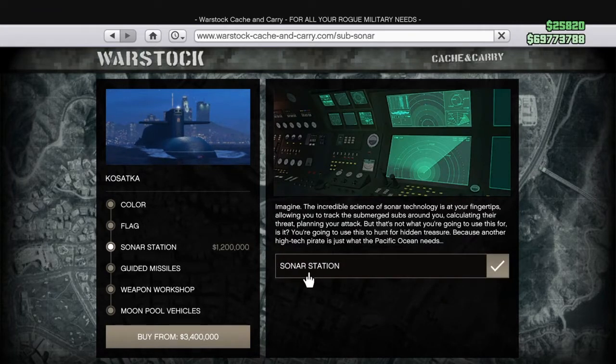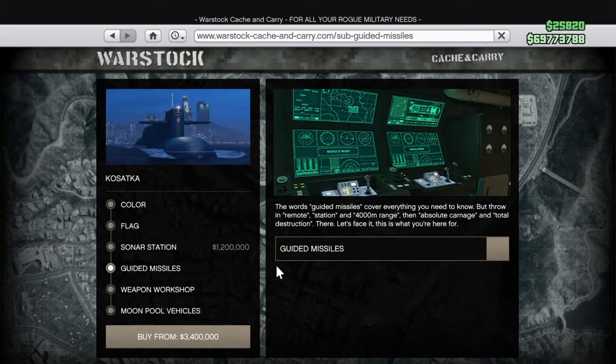Sonar system. You can add the sonar system for 1.2 million. It says you can track submerged subs around you, calculating the threat and planning your attack, but that's not what you're going to use this for. You can use this to hunt for hidden treasures. You can use it to find other people's submarines or just hunt treasure.